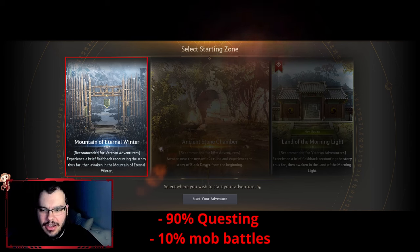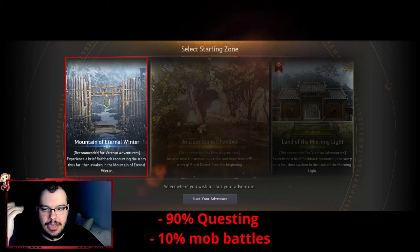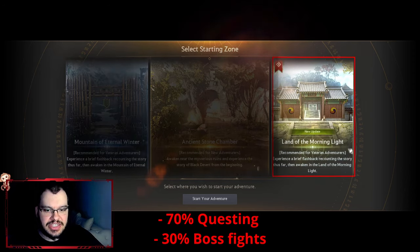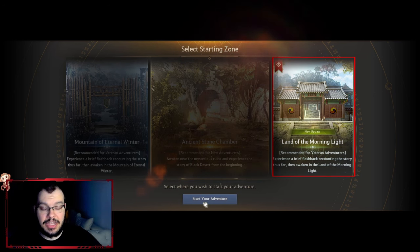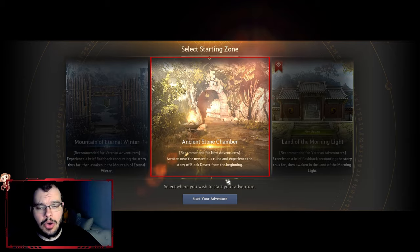It's really either Mountain of Eternal Winter or Ancient Stone Chamber. Both are beginner-friendly, while Land of the Morning Light presents some boss fights that could be hard for someone who just started. I'd recommend picking either of the first two, but here I'll go with Ancient Stone Chamber since it's the most balanced.